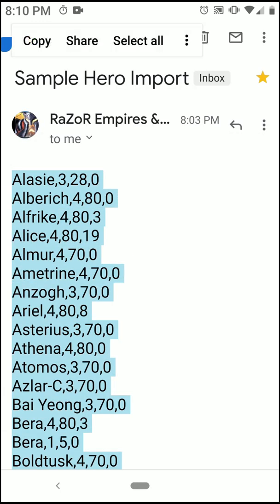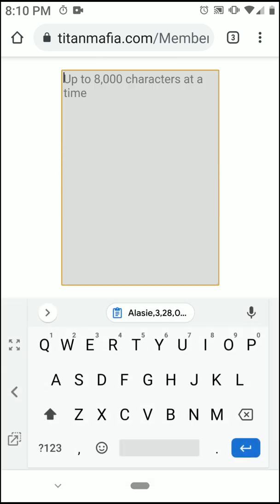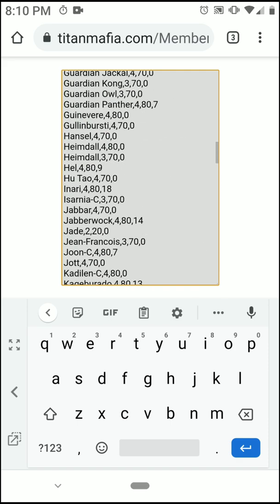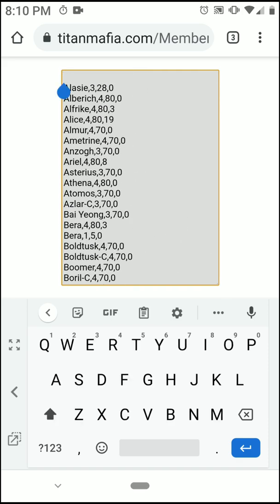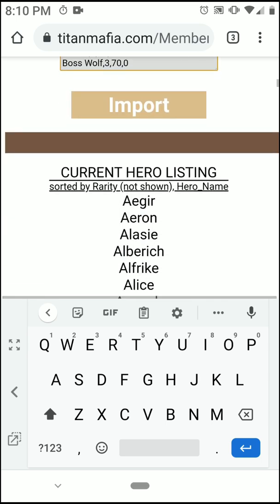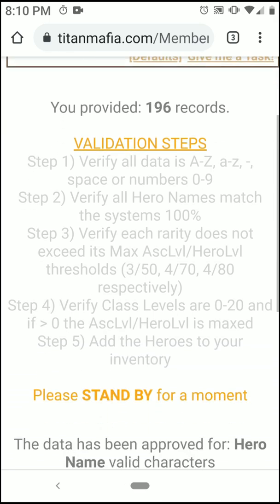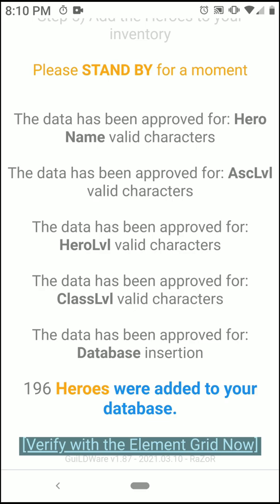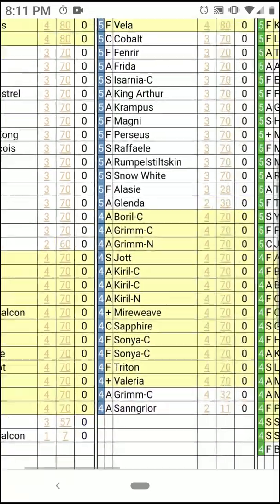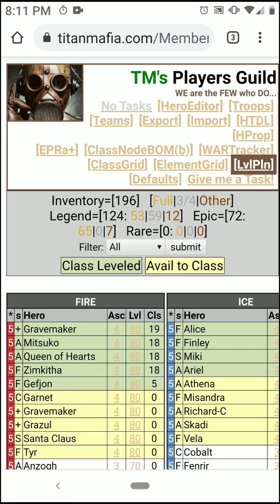I'm going to go ahead and highlight that real quick and copy that. I'll bring it back over to the import and paste it. We'll cut out the bottom line that's empty and verify there's not one up top — and there is, so we'll go ahead and remove that. Then we're ready to import. Click the Import button. If all goes well, it'll let us know. It runs through the validation steps, and boom — we imported 196. We'll verify with the element grid, just a quick scan to make sure I got the heroes in here.